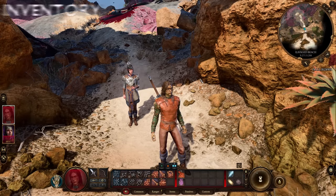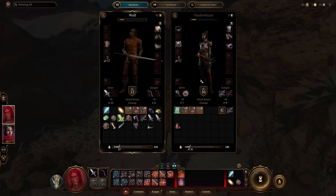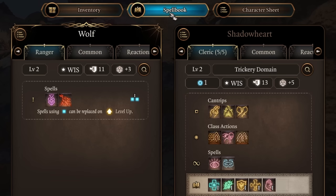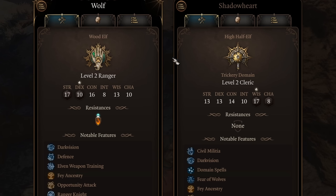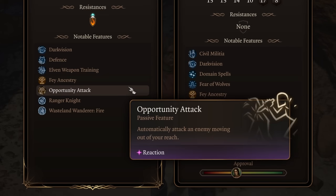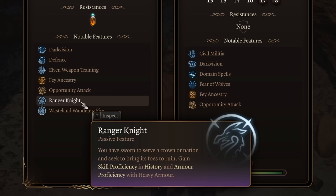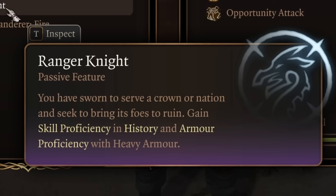For inventory and equipment, press I to bring it up for the currently selected character, or press Tab to bring up your entire party. At the top you can switch between inventory, spell book, and character sheet. The Summary tab shows ability scores and damage resistances or vulnerabilities. Below that, Notable Features shows racial features — like dark vision for a wood elf — and class features gained as you level up, such as Ranger Knight granting history proficiency and heavy armor proficiency.